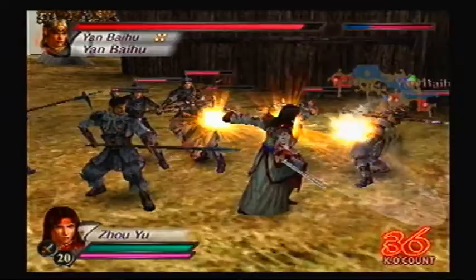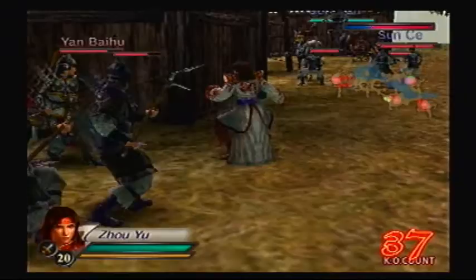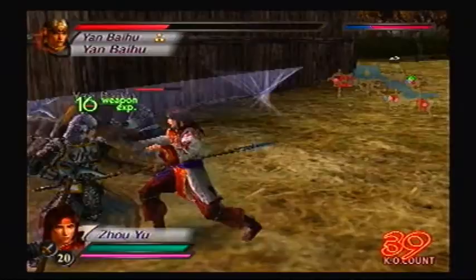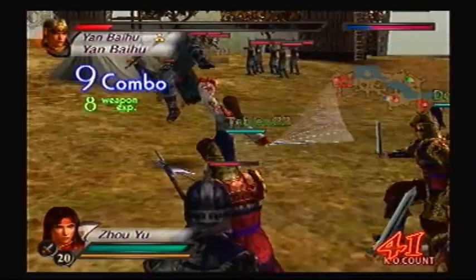Yeah, that's a running attack over there — you just keep going straight. You can't really direct him when he's swinging around like a maniac. You have little to no control of that. But at least his third charge attack is pretty awesome — multiple hits, you can rack up a nice combo like that.